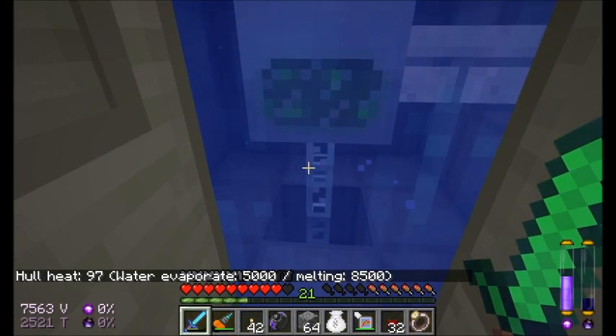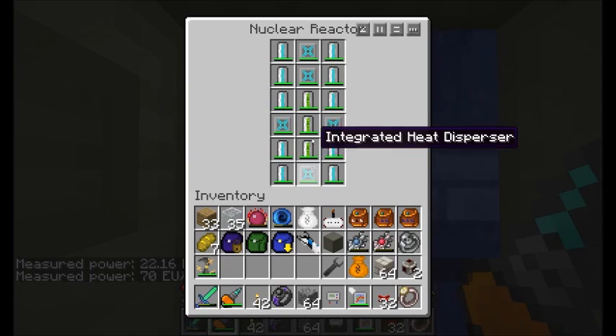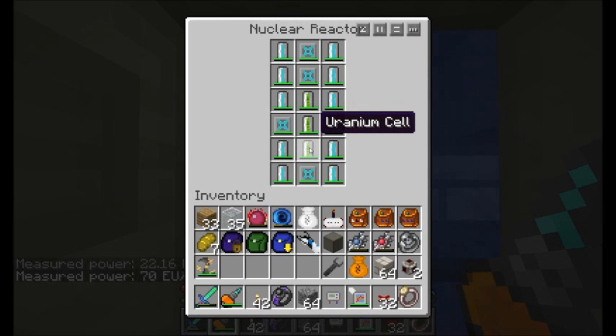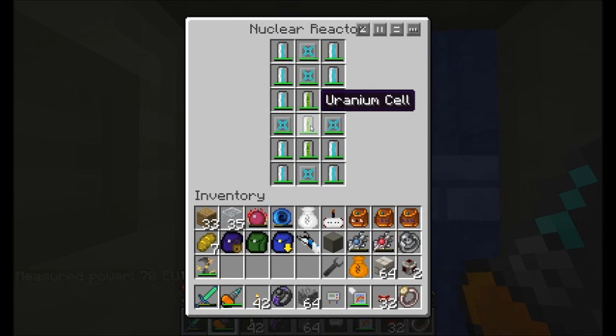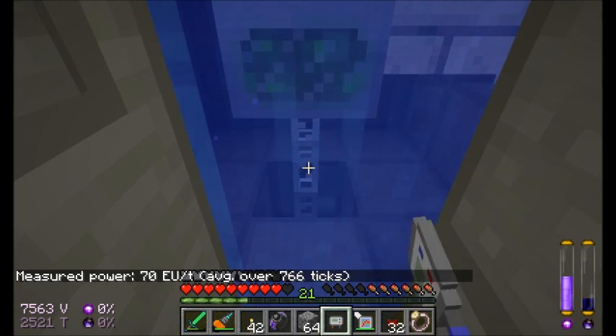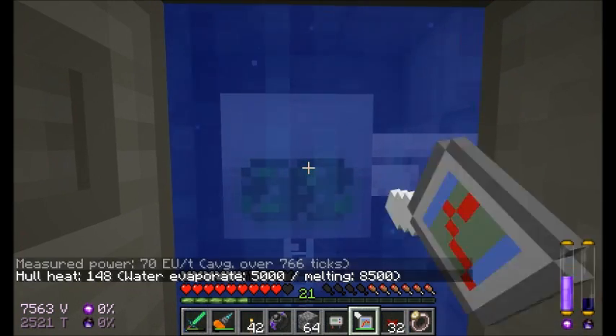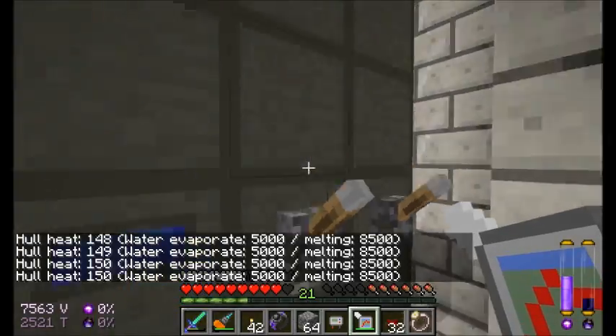How much energy is being created? About 70 EU per tick. These uranium cells will each create 10 EU per tick on their own. However, if they're touching another uranium cell, they react with each other and double the amount of energy that each creates — and also double the amount of heat. If a uranium cell is touching two uranium cells, it'll triple it. So this middle cell is touching two uranium cells and producing 30 EU per tick alone. This one here is producing 20 because it's only touching one other uranium cell. And this one is producing 20 because it's touching one other uranium cell. So 30 plus 20 plus 20 equals your 70. The more uranium cells next to each other, the more energy you produce — but also the more heat.